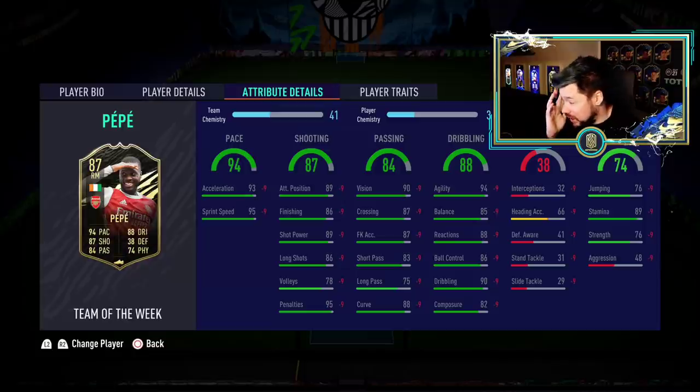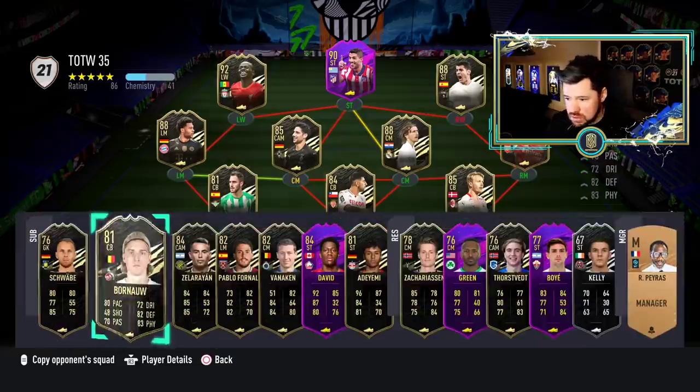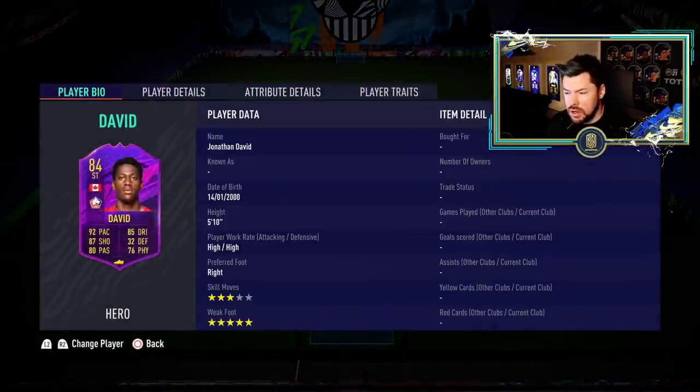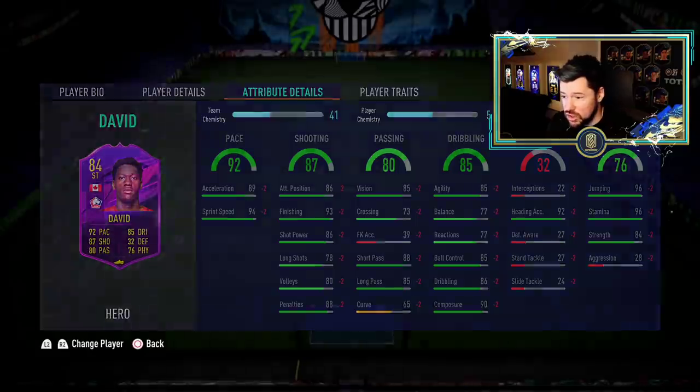What I like about informed Pepe is if he gets Player of the Month it'll go up to an 89, which is real nice. This Pepe card is five-star skill moves, reasonably well-rounded for an 87 — low aggression, low composure, but the right chem style could be very good. Then we've got Victor Ruiz — too slow — Maripan — too slow — and a keeper no one cares about. There's also Pablo Fornals, doesn't look great, Vannikin we don't care about.